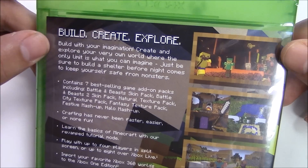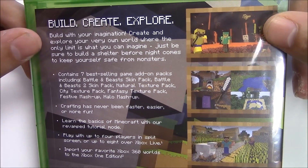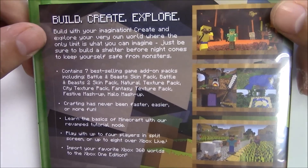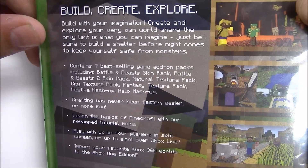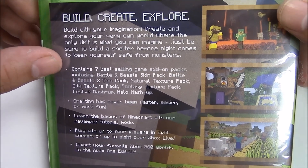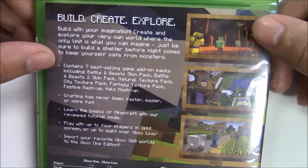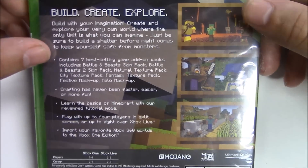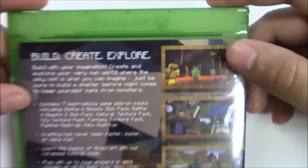The back reads: build, create, explore — build with your imagination, create and explore your very own world where the only limit is what you can imagine. Just be sure to build a shelter before night comes to keep yourself safe from monsters. This contains seven best-selling game add-on packs including Battle and Beast Skin Pack, Battle and Beast 2 Skin Pack, Natural Texture Pack, City Texture Pack, Fantasy Texture Pack, Festive Mashup, and the Halo Mashup.